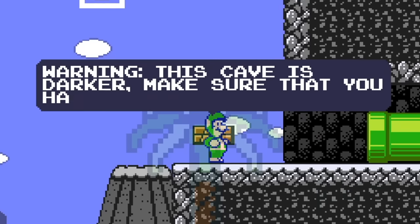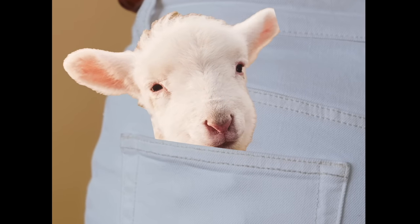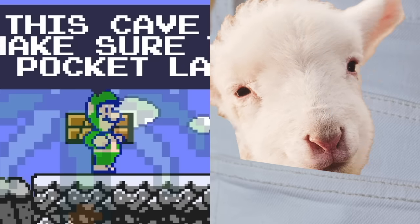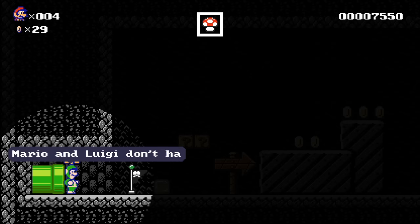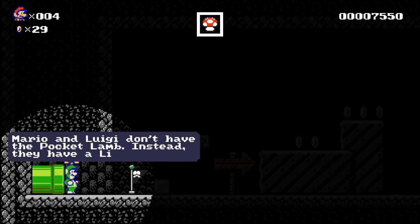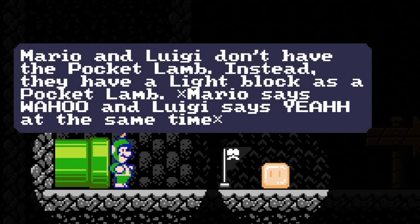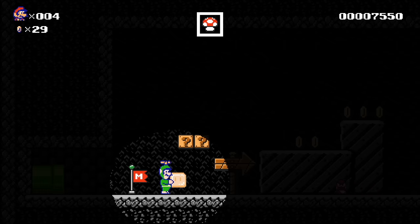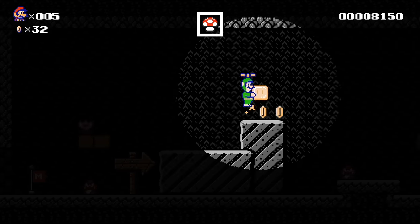Warning: this cave is darker — make sure that you have the pocket lamb. I think he meant lamp, but now I'm picturing a pocket-sized lamp that helped you through the dark. Wow, Mario and Luigi don't have the pocket lamp — instead they have a light block as a pocket lamb. Well, that'll work! When you can't find your pocket lamb, just grab a light block — that's what I always say.